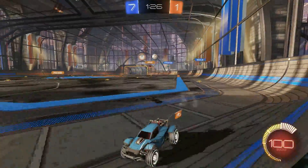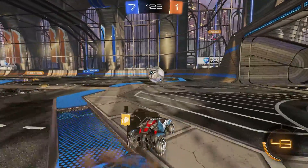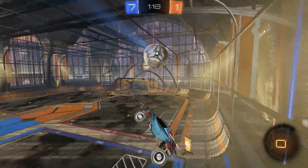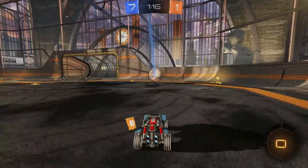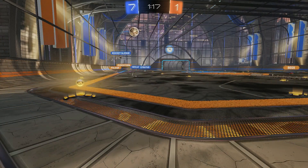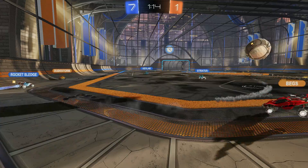Getting back to the avoidance examples, this situation here shows that you might need to briefly leave the ball because it's more important that you just don't die right now. And finally, you have to be able to recognize when you're in a compromised position, and try to get clear by going in an unexpected direction. In this case, when I landed, I went away from the ball instead of towards it.